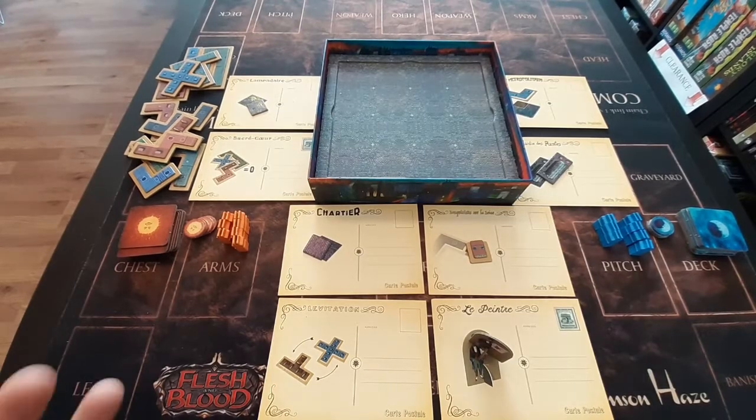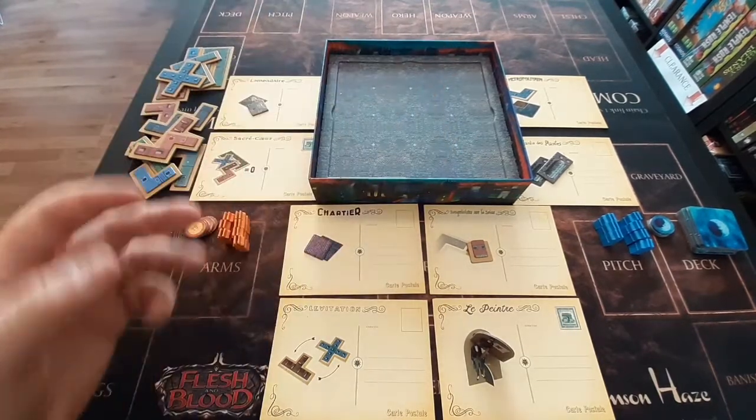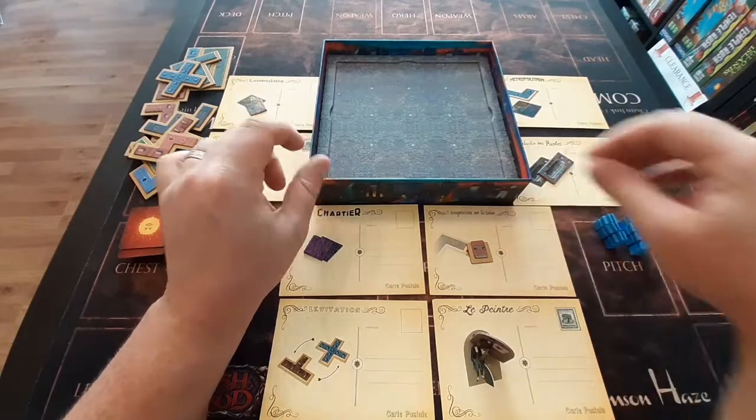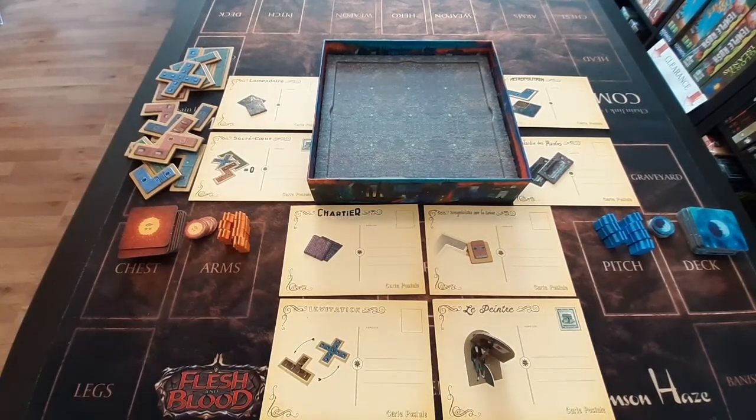Here we are with the set up ready to go for Paris City of Lights. We'll just give you a quick overview of the set up and then we'll dive into a few turns and discuss how the game is played. First up we've got our game board itself, which utilises the actual game box, so that is nice and easy set up. Around the edge we have eight different postcards which represent different actions that players can take later in the game.